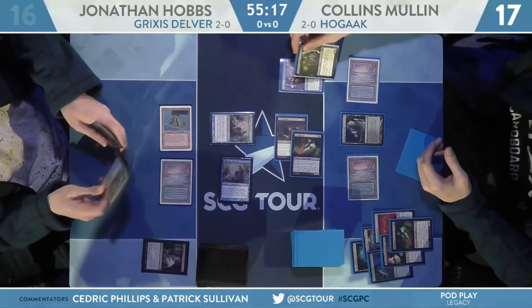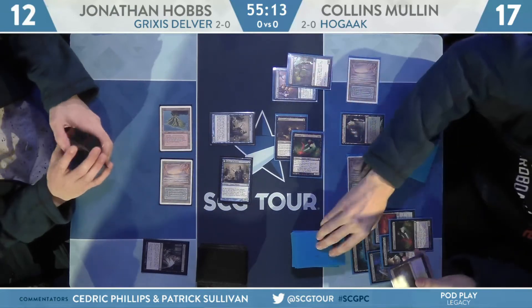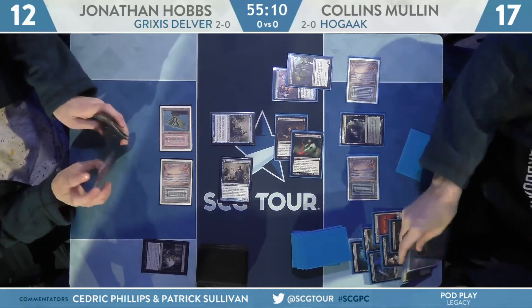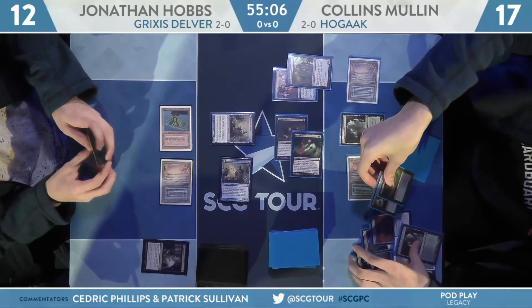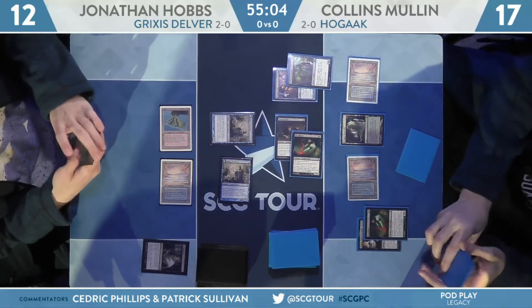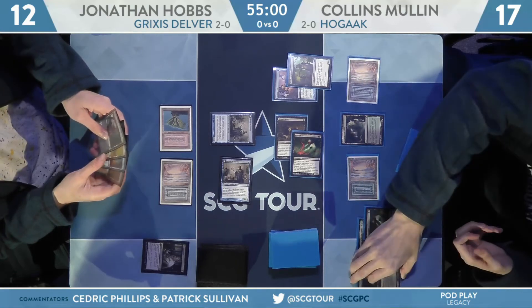There's a Stitcher Supplier — that looks like the draw step for Collins, so he'll trigger that zombie. Three cards going to the graveyard: Misty Rainforest, Underground Sea, and a Verdant Catacombs. A couple of goodies in the graveyard from that Hedron Crab trigger — first one was Hogak, second one was Bloodghast.